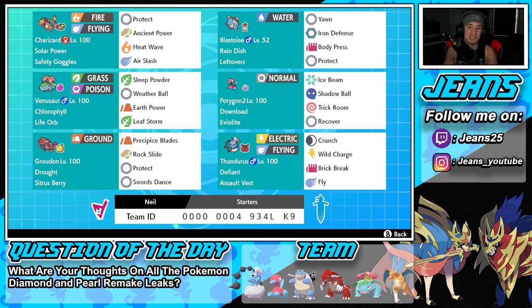Middle left is Venusaur, which is just phenomenal in this series — just as well as Charizard. It has Chlorophyll as its ability, so it doubles its speed in the sun, and Life Orb as its item so it hits even harder. Its move set is Sleep Powder, Weather Ball, Earth Power, and Leaf Storm.